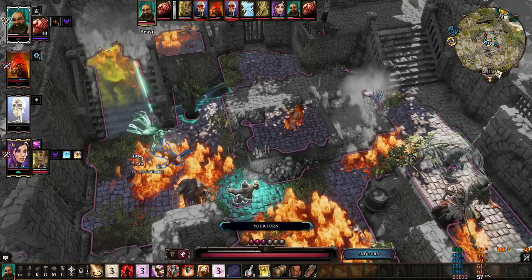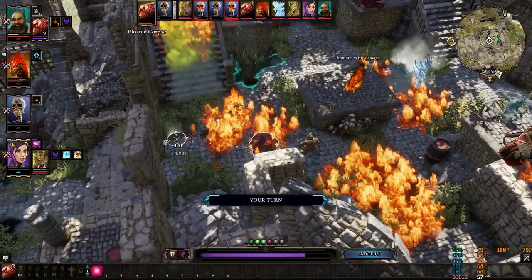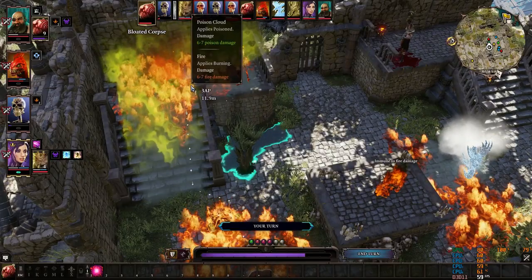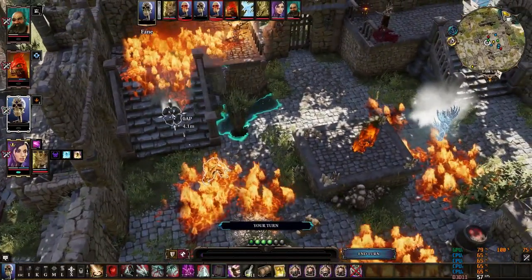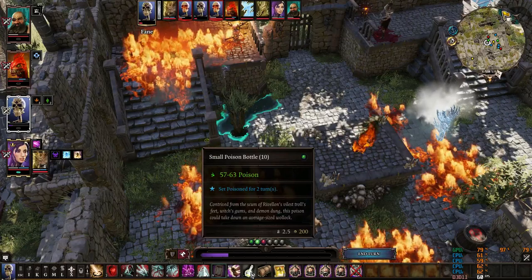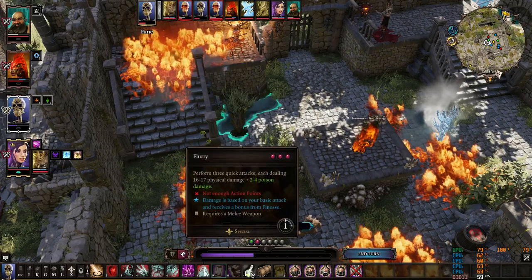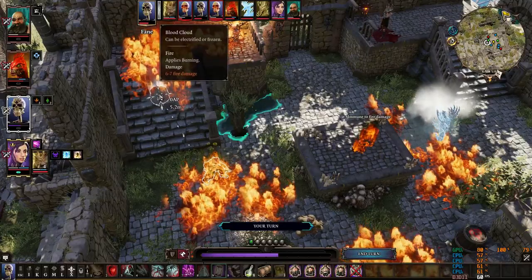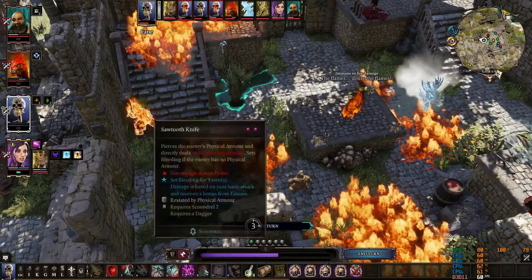I revived my skeleton rogue and I'm continuing the battle. To wrap up — here's everything you need to win every encounter in this game: plan before the fight, memorize spells based on the enemies you'll face, lure enemies into your traps, or keep the NPC engaged in conversation so you can split up and prepare the battlefield for every engagement.